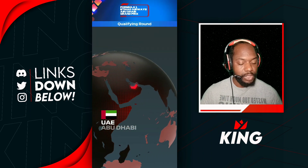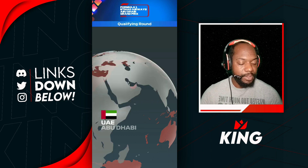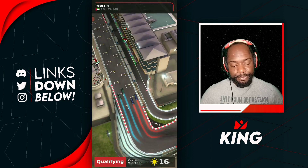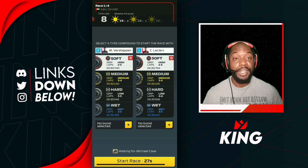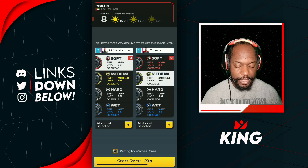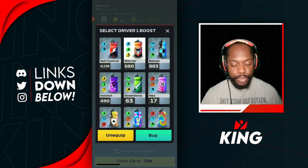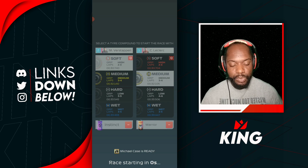Here we go for our first match at the UAE. We apparently matched a real player — I didn't realize it until we were at the boost selection window. We got a nice one-two qualifier and the rival got a five-six qualifier. I realized it was a real player because the 20-second timer marker was passed and you didn't see 'ready' on the rival screen — it said 'waiting for rival', meaning he was putting on some boost.